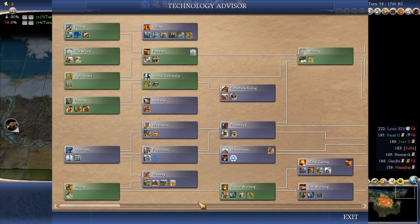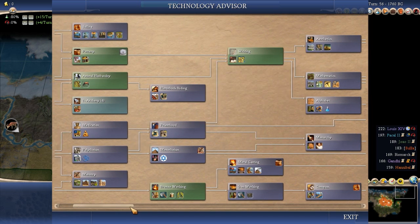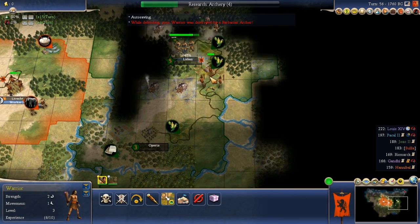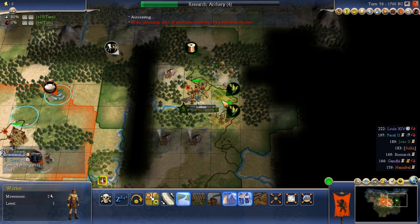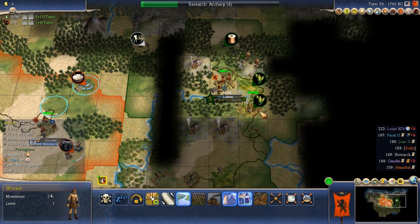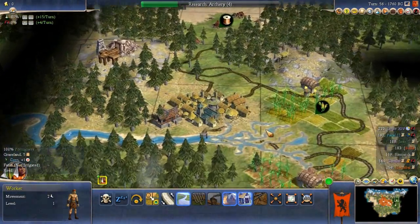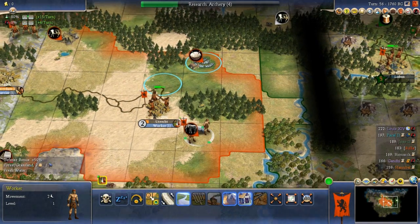There's not really anything super high priority tech-wise right now. Maybe I should just pick up archery because it's cheap and it would be nice to build archers instead of warriors. Here's the Portuguese capital - wow, his capital is so much better than mine! He has double corn, copper, and a gazillion forest to chop. If my capital on a scale of 1 to 10 is like a 2 or 3, his is about an 8. At least the AI doesn't know how to play correctly.